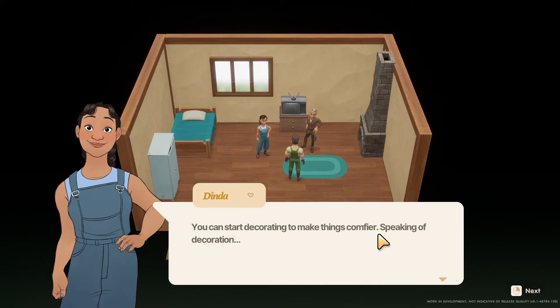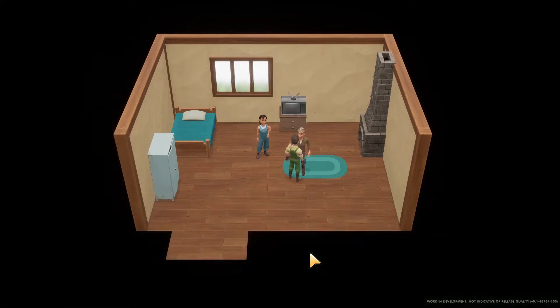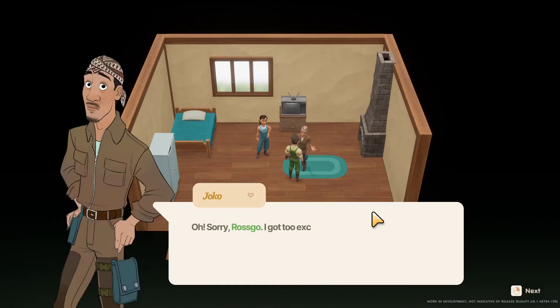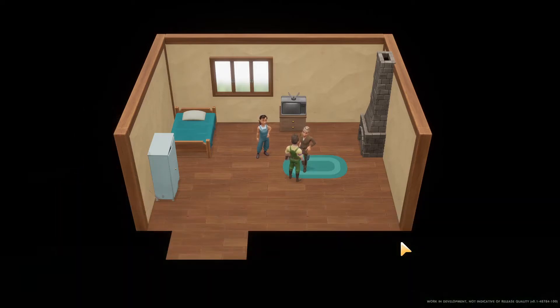So I can buy some now. 'You can start decorating to make things comfier.' Speaking of decoration — 'We have a furniture store in town. Since there are fewer tourists, we don't stock many options anymore. No one's buying, you know? But check it out — you might see something you like.' 'That's all for...' 'Honey, aren't you forgetting something?' What are you forgetting? Thinking... 'Oh yeah, the TV.' I've got a TV now.